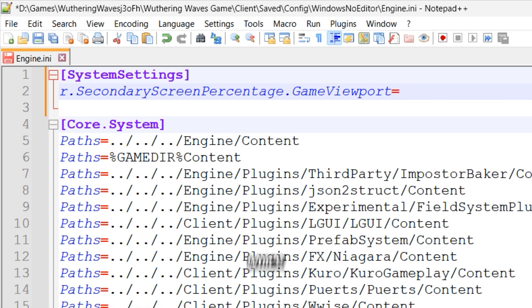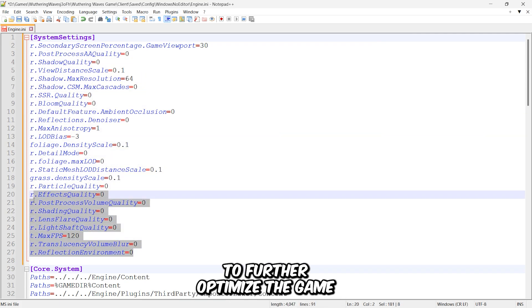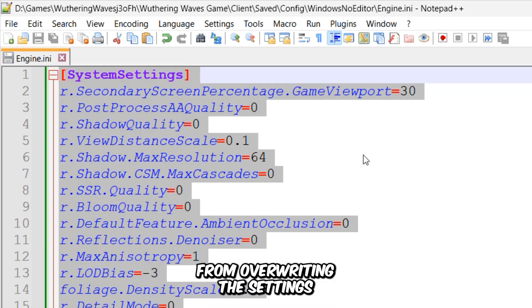I'll set it to 30, which will significantly boost FPS at the cost of more pixelated visuals. Additionally, we'll add a few more performance-boosting variables to further optimize the game. Once all changes are made, save the file and set it to read-only to prevent the game from overriding the settings.